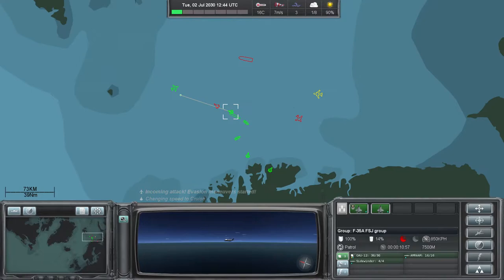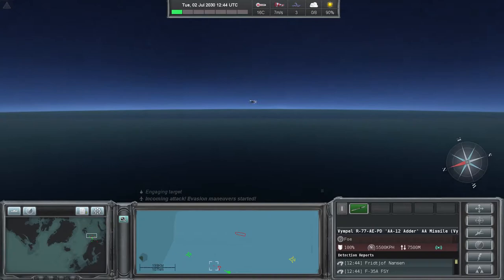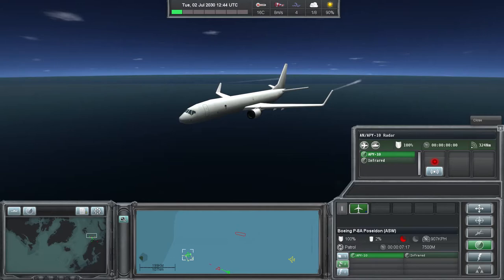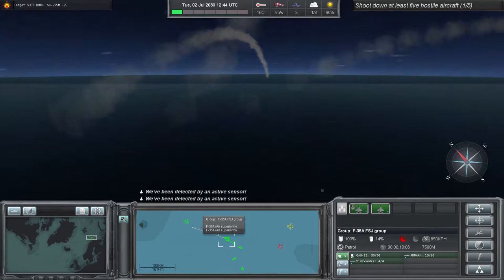We're speeding up time just a little bit to see how the plot develops. Then we have a launch from the Sukhoi, and immediately we launch from the F-35. They've launched an anti-aircraft missile — the VIMPL R-77 AEPD, the AA-12 ADA missile. It is definitely going for the Poseidon, the Boeing P-8A. So we've turned off its radar to see if that helps its survivability, it's at military speed going as fast as it possibly can. We give it a course directly away from the missile to increase the closing range. The SU-27SM Flanker B has been shot down — that's our first of five hostiles.